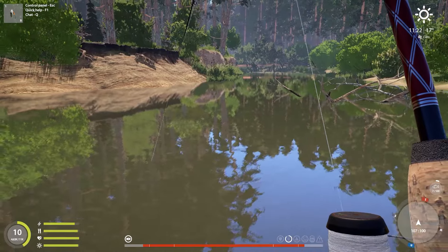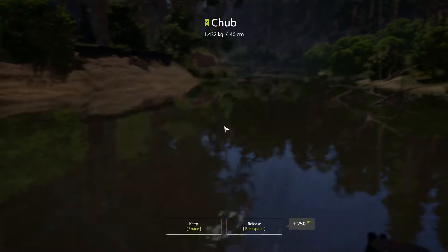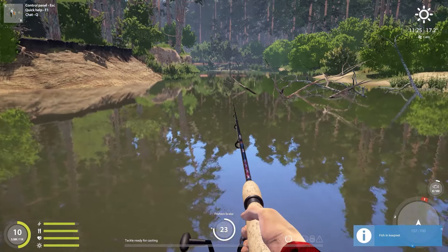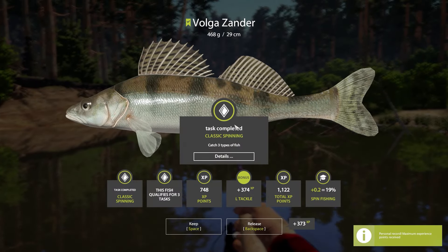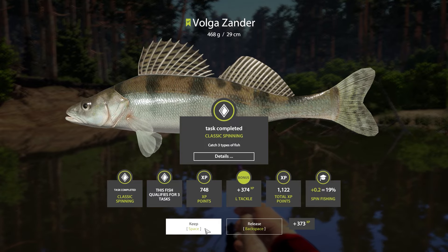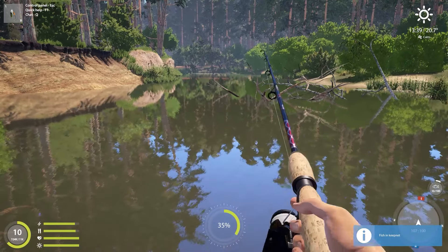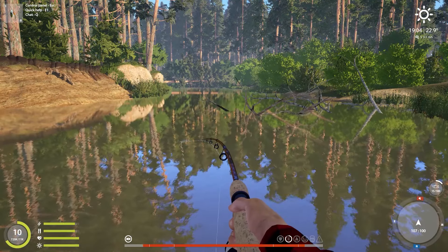Well, this was an odd fight. The fish was fighting me like crazy and then just suddenly stopped. I really didn't like the dead weight. But another 750 EXP, halfway to another level. That is a lot of EXP, and a new personal best Volkazander for sure. 1100 EXP for a 500 gram Volkazander — that is amazing. And we did also finish off 19% spin fishing. So next up, 20%. This is our first ide from Winding River.